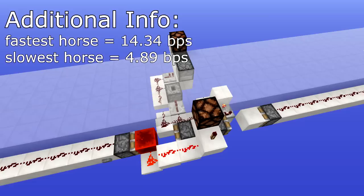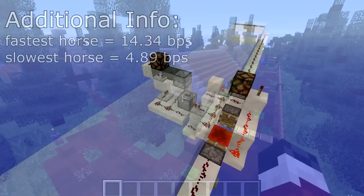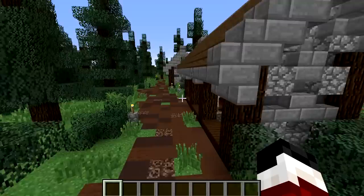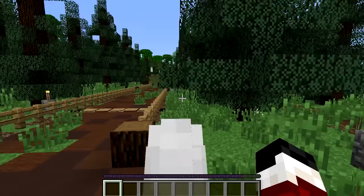Before we jump into the tutorial I want to give you an explanation of how the redstone works and how the speed is calculated. But first I would like to say thank you to Keevan for this wonderful horse track and stables. He made this all just to give us a nice environment to demonstrate the horse speedometer. If you are interested in checking out his builds there is a world download available in the description box so you can hop into his world and check it out for yourself.